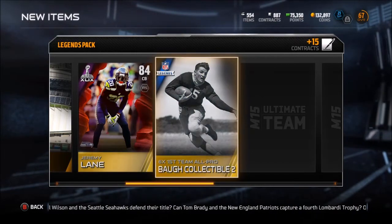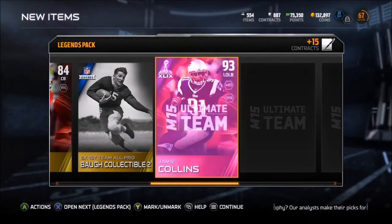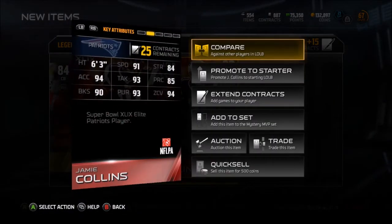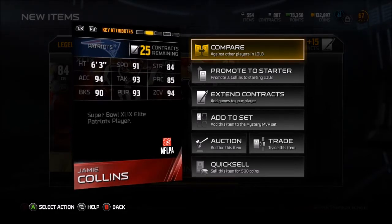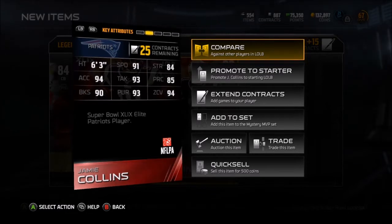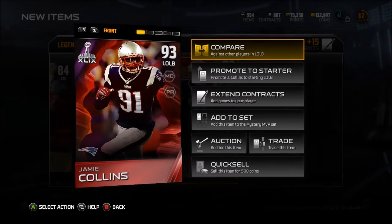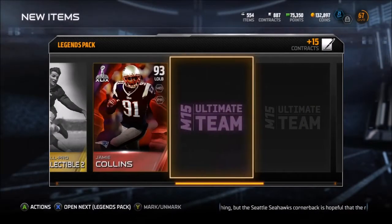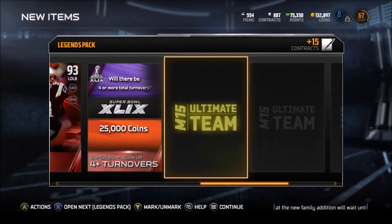Six-time first team All-Pro Ball collectible. Then - elite Jamie Collins! 91 speed, goodness gracious - 94 zone coverage, 91 speed, 93 tackle. Oh my gosh, this card is awesome. I can probably safely say he would be starting on my team right now. Super Bowl coin-up: four plus turnovers, okay.